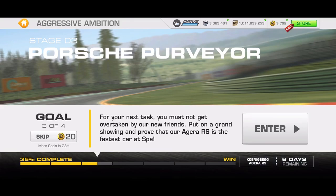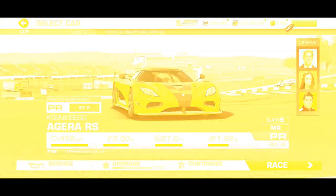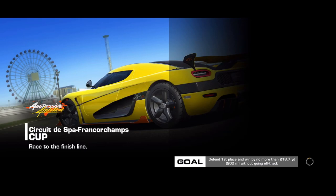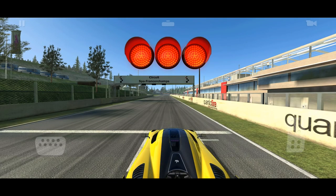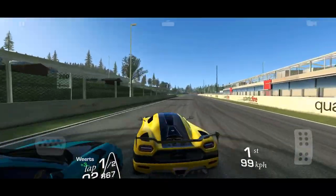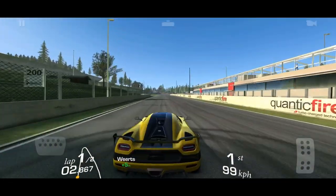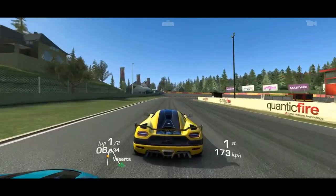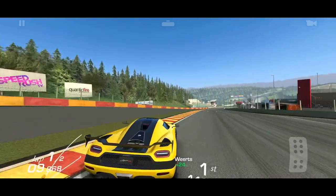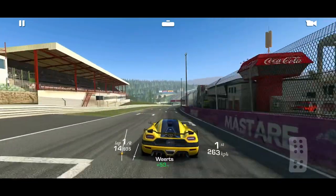Don't get overtaken — well, that sounds easy enough, just stay in front. But it's not that easy, especially when you have a car with a high rate of acceleration and a high top speed like the Porsche to my left. You go up to block and that can happen. You go up to the left, block a little bit, and also try to get him to go to the right because there's another Porsche — I'll show you the rear view mirror in a second.